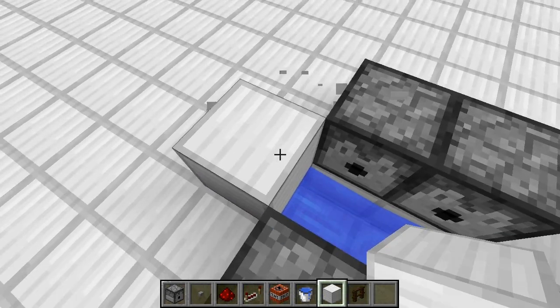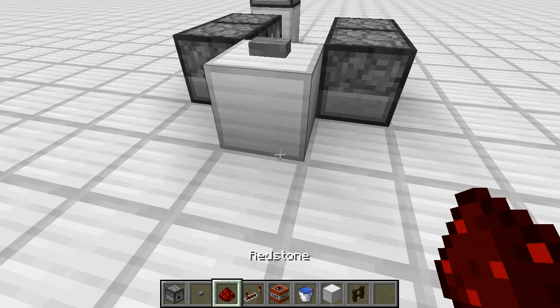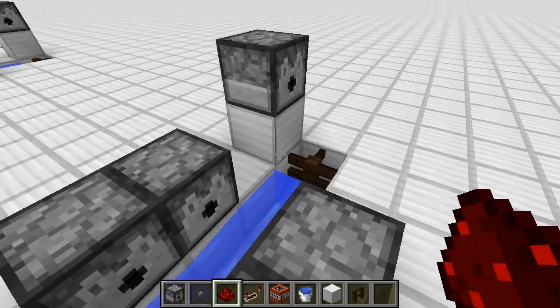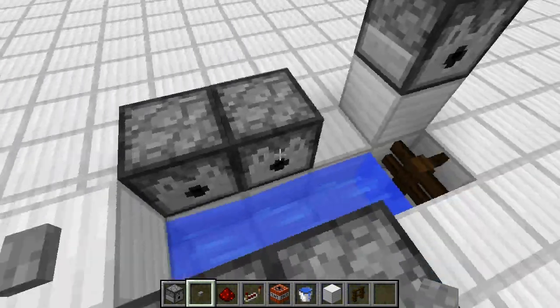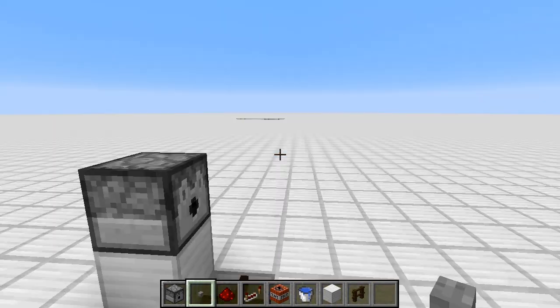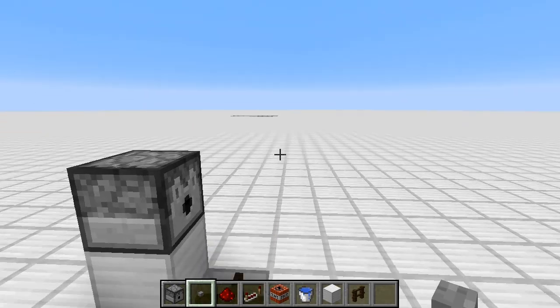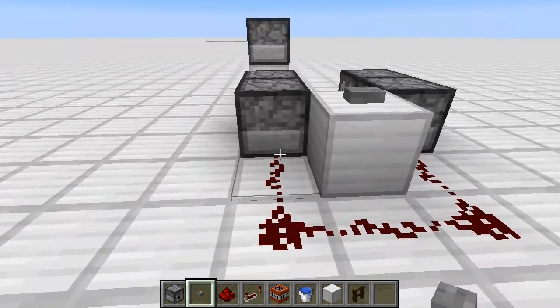Now I put a block right here — this is where I'm going to put my button so I can make it a little bit easier. A little bit of redstone, because I like to make this completely automated by one button click. You can slap another button on here, click this one, get the timing down to however you want, and then click this one to push it out manually and it'll shoot it off. But if the timing's a little bit off, it'll blow up in the air before it hits the ground. So I'm going to show you how to do it with the redstone and repeater.